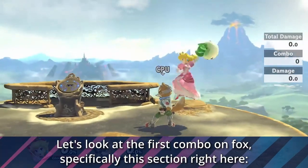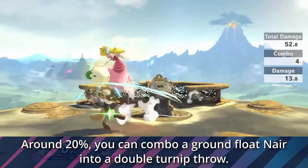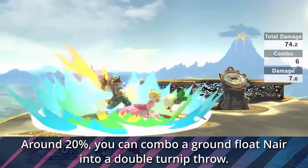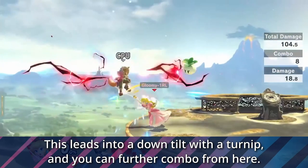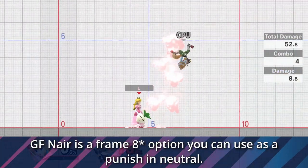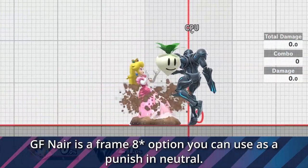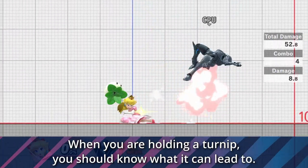Let's look at the first combo on Fox, specifically this section right here. Around 20%, you can combo a ground float nair into a double turn up throw. This leads into a down tilt with the turn up, and you can further combo from here. Ground float nair is a frame 6 option you can use as a punish in neutral. This is very useful, because when you're holding a turn up, you should always know what it can lead to.